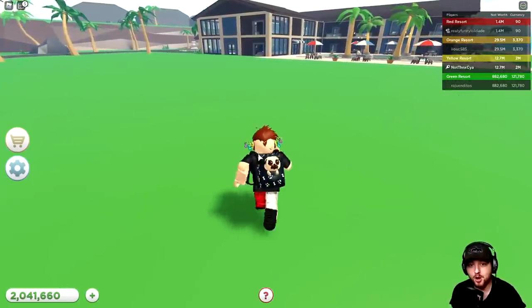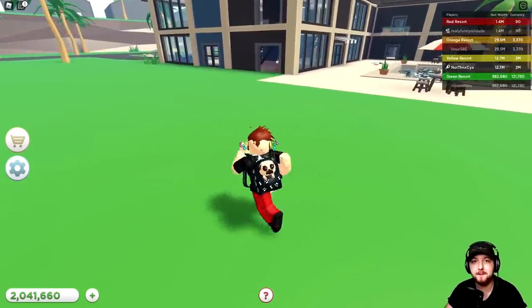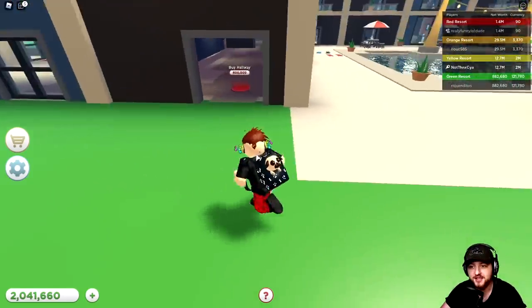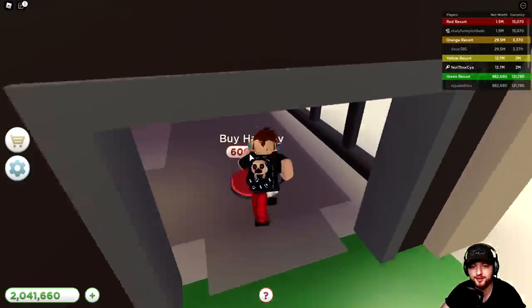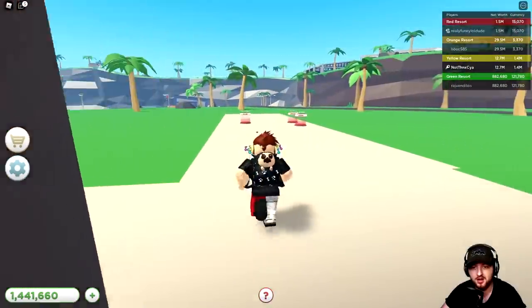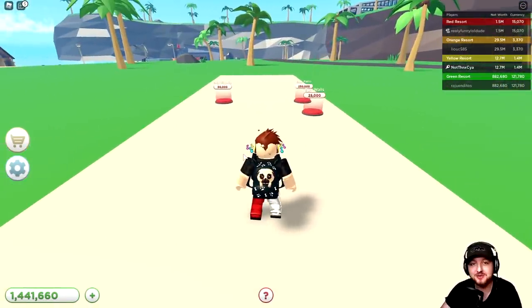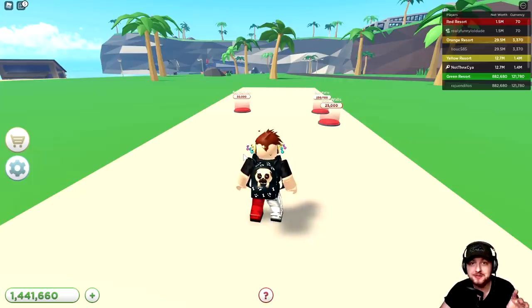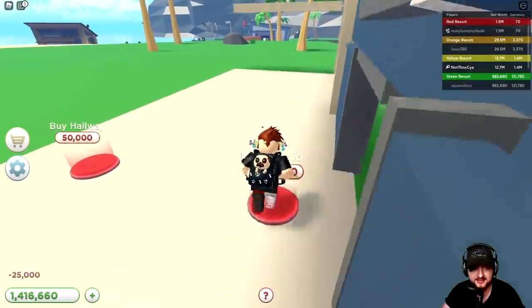That's actually not what I was thinking about to begin with, because if we go into the main hotel lobby, you can see here that you could buy a hallway for 600,000. Now we're expanding! So what we'll do is let's see if we can work on this area first, and then after that we'll save up some money and then we'll work on the lighthouse.